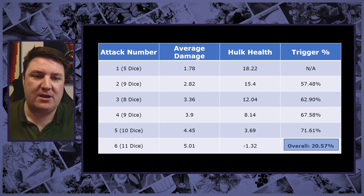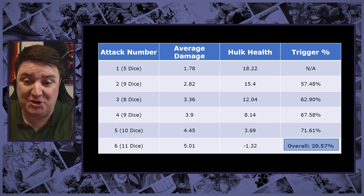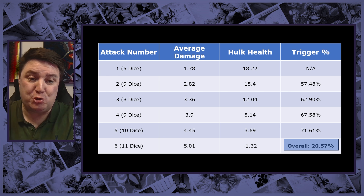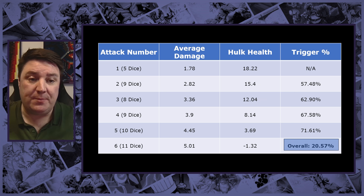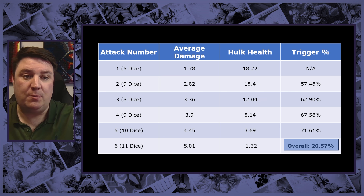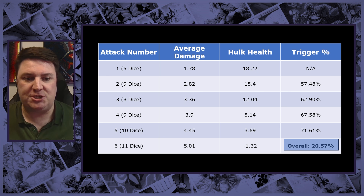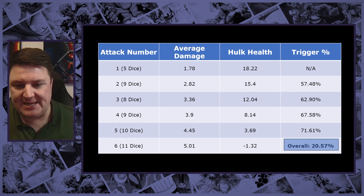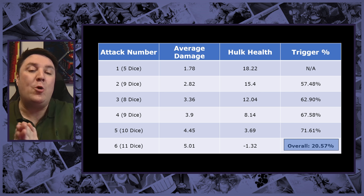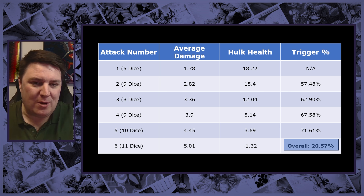With the re-rolls from Baron Zemo and everything else, this made a huge difference. We get rid of that seventh attack completely, we've upped the damage output of every single attack, and the NA trigger attack still does 1.78 damage on average — generating one power, plus another from Red Skull's leadership, giving power to spare. We're up to 20.57% chance, and I was like, this is amazing — this is now one in five, pretty damn good. But I was still convinced we could do better.